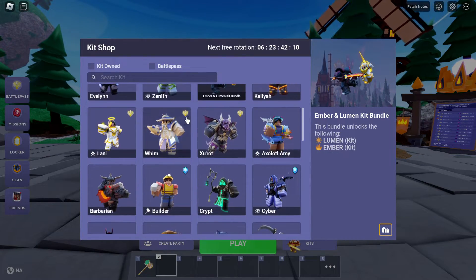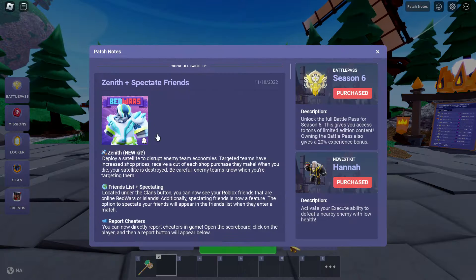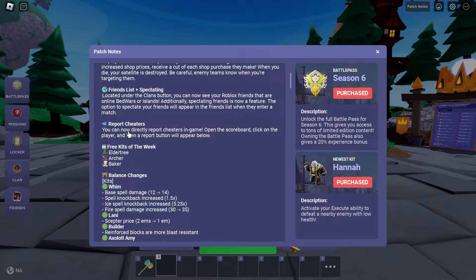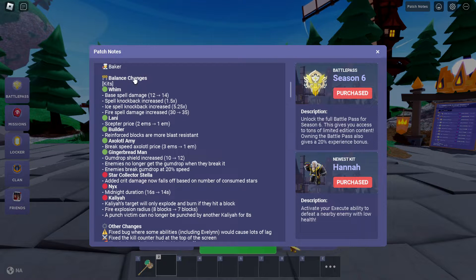You can now directly report cheaters in the game. Open the scoreboard, click on the player, and the report button will appear below. Nice! Free kits of the week: Elatree, Archer, and Baker.